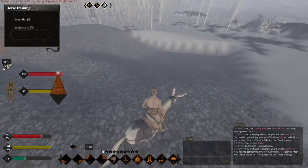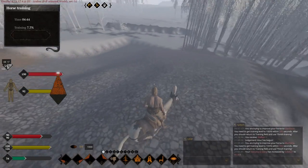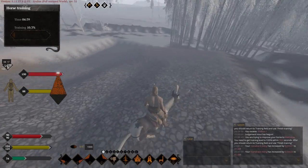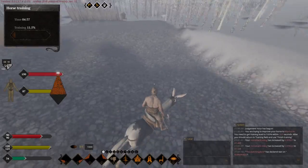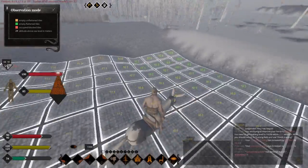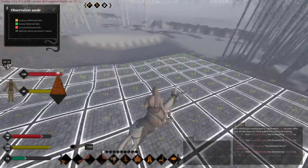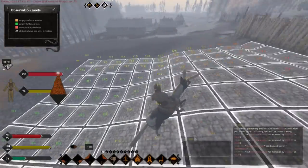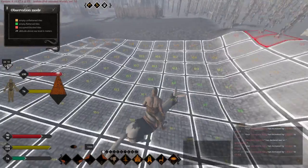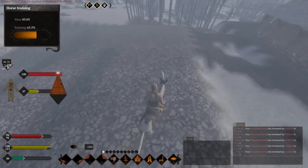I will post the measurements of my training field in the description so you can replicate it. The key of this training field is that, as you can see by the height of my tiles, I'm going down the slope about 80% of the time. I'm going upwards only for about five tiles, and then all the time I'm going downwards. This is why my stamina depletes so slowly.